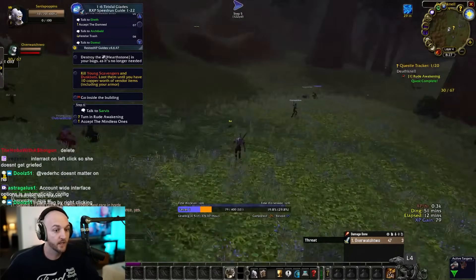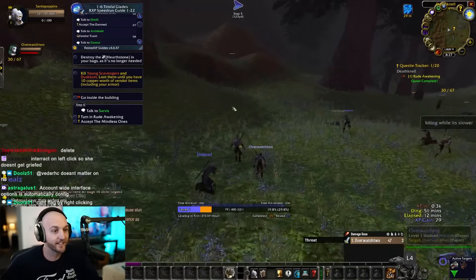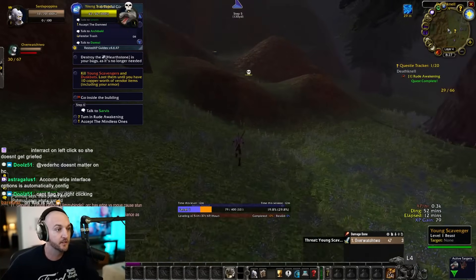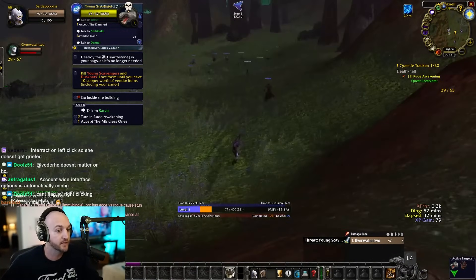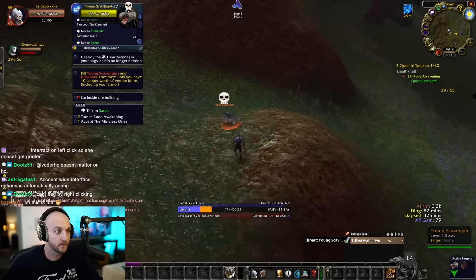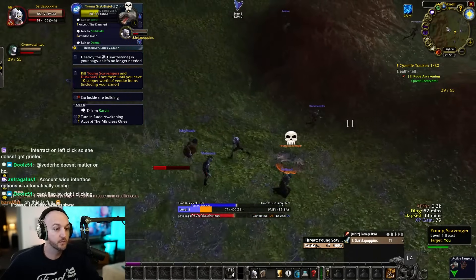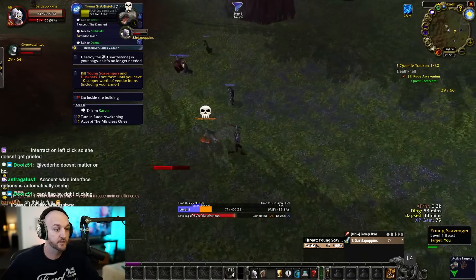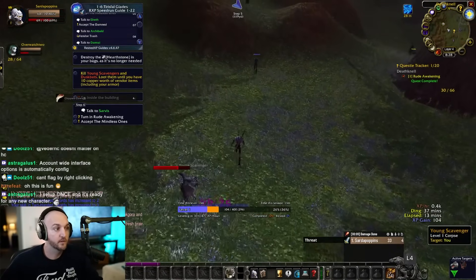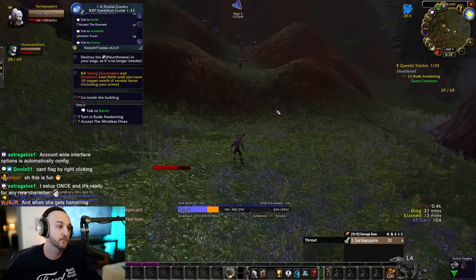Sardaco explains the advanced 'one for one hit' technique: run in, hit the mob once, then run away until your next swing is ready, then run back in. He compares it to League of Legends kiting. The key advantage is that mobs attack fast but if you move away their queued hit won't land, letting you take less damage and reduce healing needed.